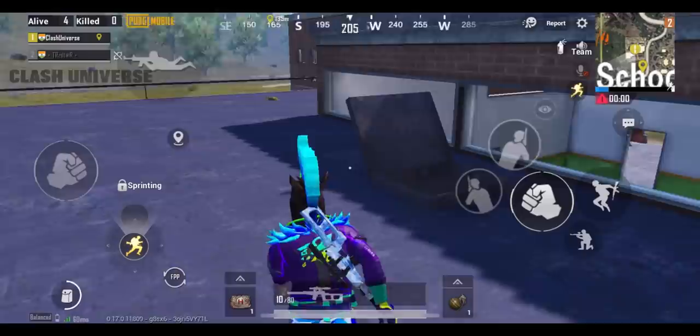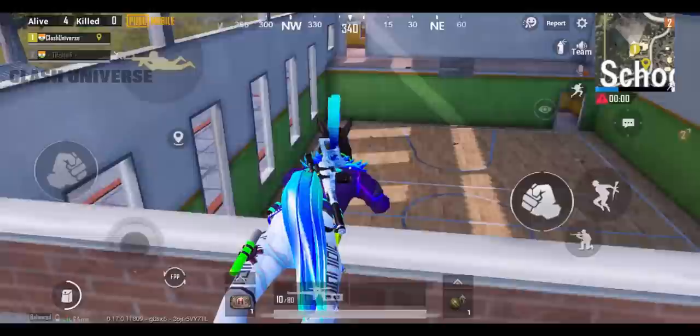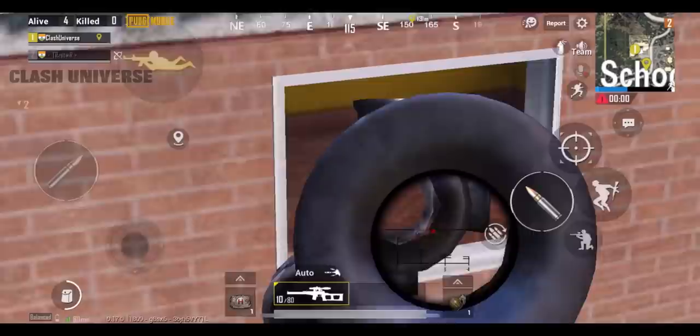Now I'll be showing you the best hiding spot in the school building. Just come to the terrace and jump over to here in this manner. Now prone yourself — you'll get a beautiful angle towards many spots in the building. As soon as you spot someone, just send them back to lobby.